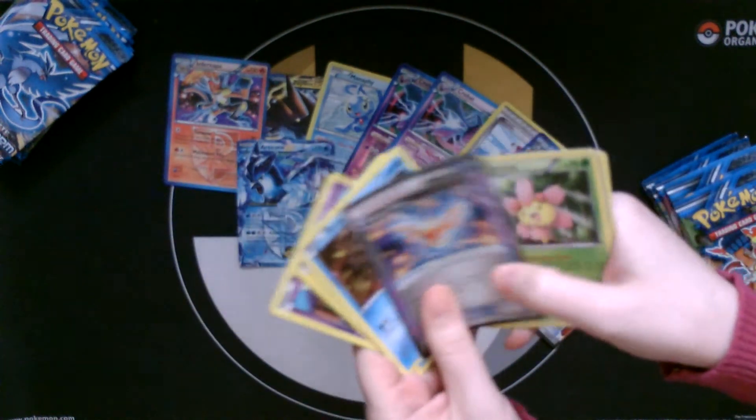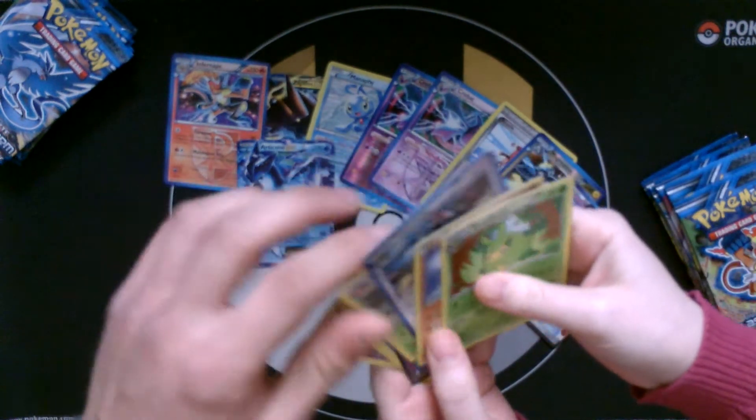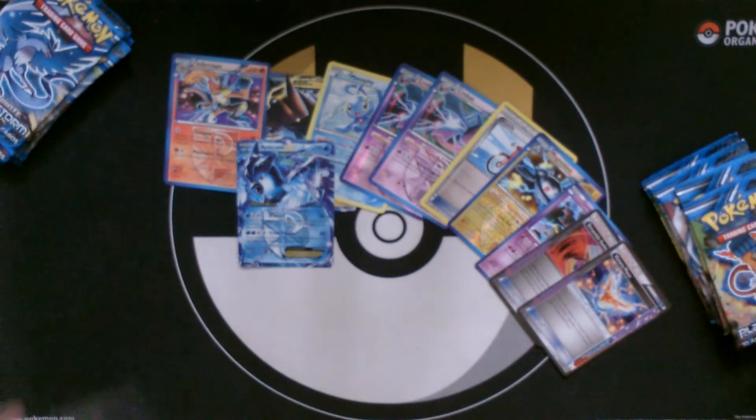I see another ACE SPEC — I really hope it's one of them. Not the ACE SPEC I wanted, which is kind of annoying. Never mind — keep the ACE SPEC out because it's still a fairly tradable card. I would have definitely liked the other one, but I did get the Scramble Switch which is one I was looking for.